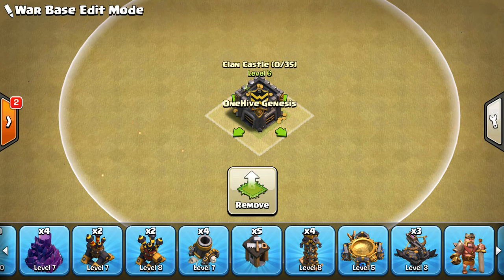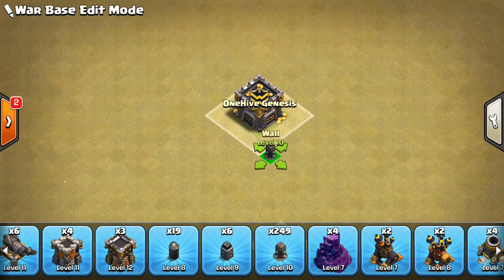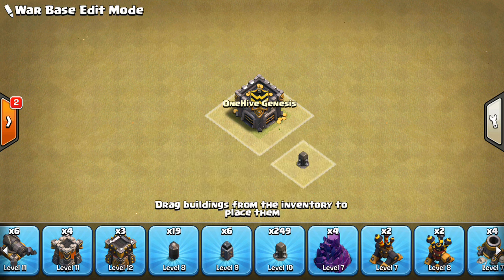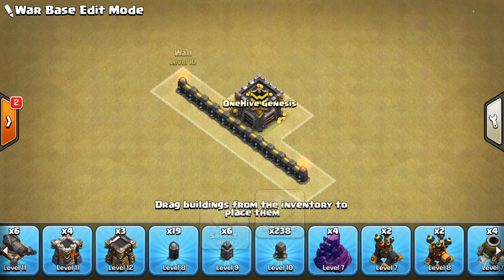So I'm going to go ahead and get right into it. I believe I have all the number of defenses and stuff right, and I'll just use my 250 lava walls, because I haven't upgraded any new walls beyond the level 10 walls, or level 9. All the old ones are still level 10.